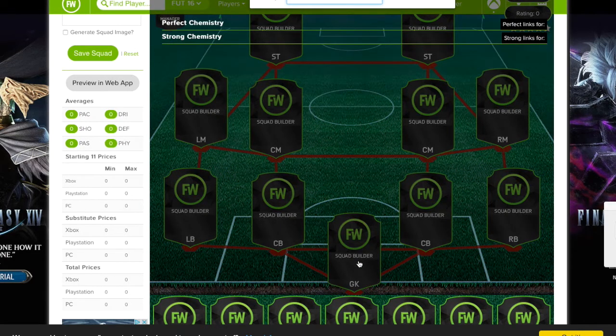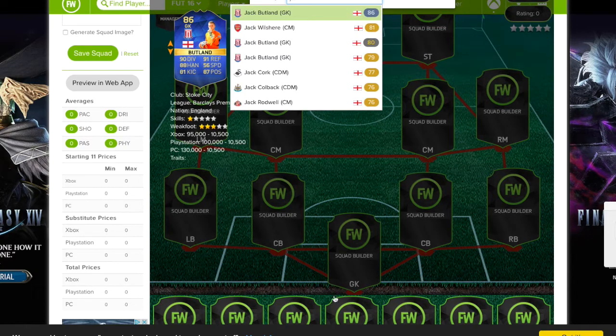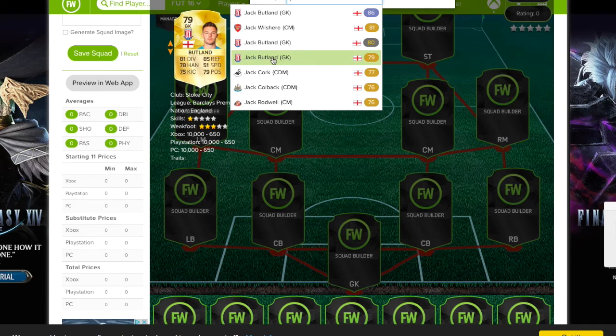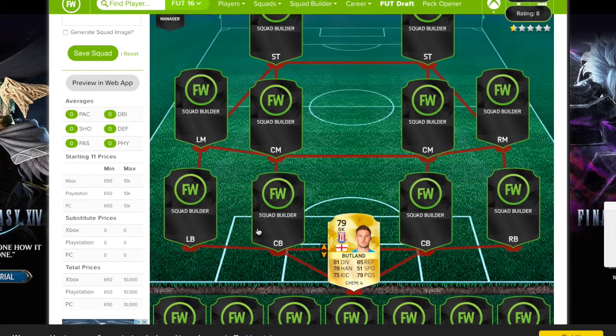At goalie, we're going to have Jack Butland. He's only 79 rated and he has really good stats. Obviously I can't predict what his ratings are going to be in the future, but I can only assume he's going to be around this rating. As you can see, he has pretty decent stats. You could pick up any other goalie that you want, but Jack Butland is the prime one — he's not going to be too expensive, but he's also just a really good player.